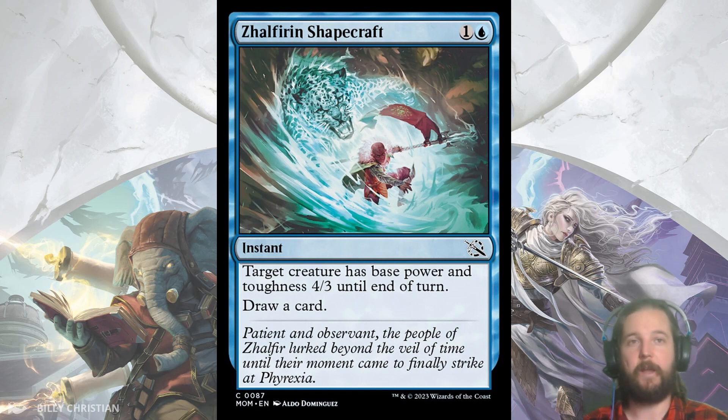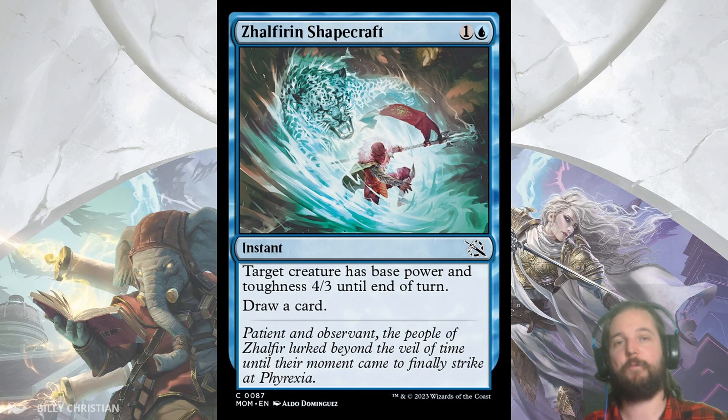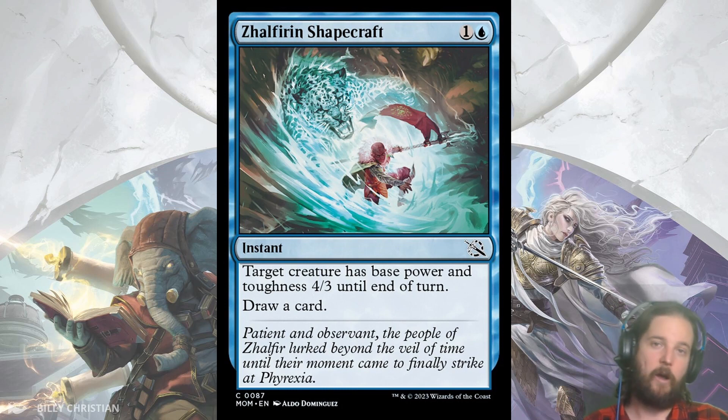My last blue common — for a total of 6 — is Zalfirin Shapecraft. I've heard some claim it is not on the same level as Slip Out the Back from Neon Dynasty, but I like a 2-cost cantrip spell that can turn an unblocked 1/1 into 4 damage or remove a big creature that took 3 damage. Maybe I'm too high on this, but I'll be looking for multiples, especially in the Convoke spells Izzet or Blue-Red deck.